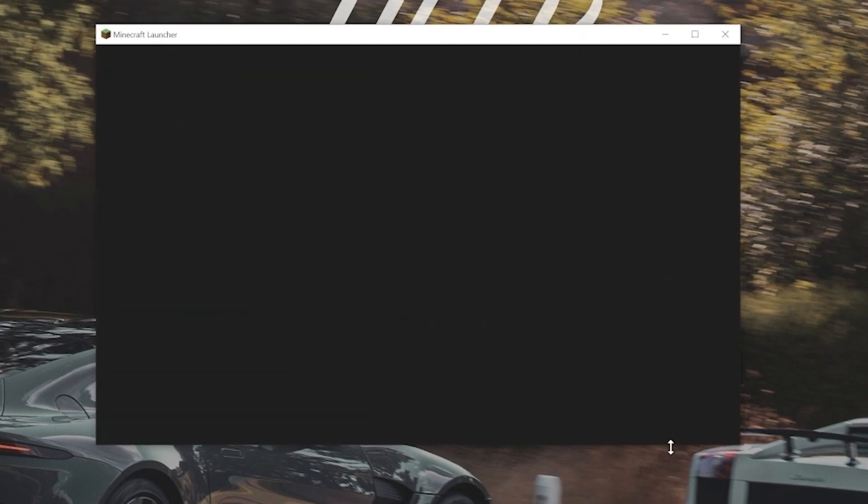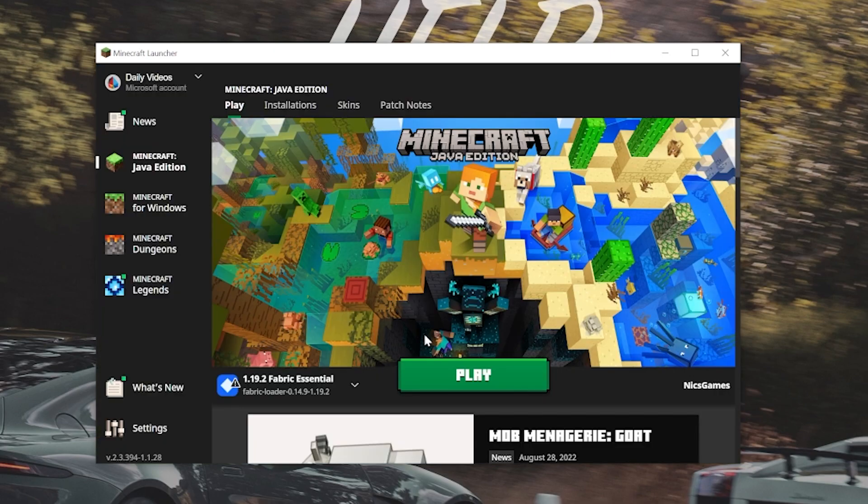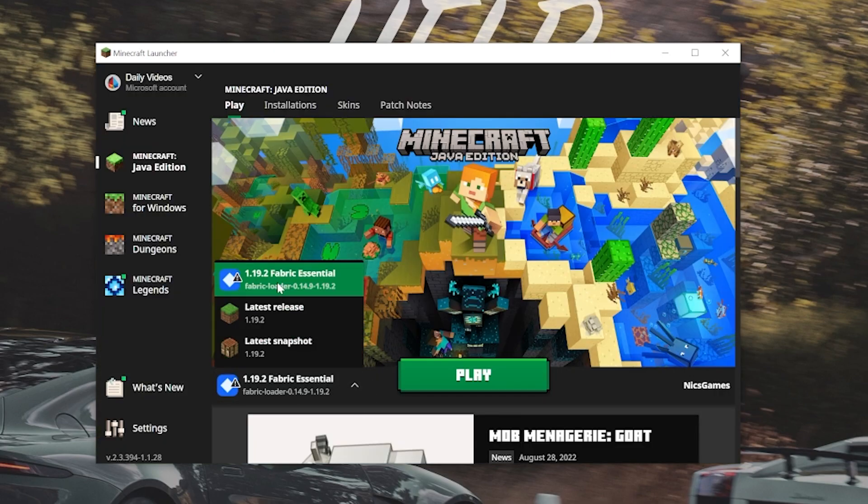If you click Launch, it's just going to open up the Minecraft Launcher. Or if you closed out of that without clicking Launch, just open the Minecraft Launcher manually. Once the Minecraft Launcher is open, you should have an Essential Profile — and we do have the 1.19.2 Fabric Essential Profile.